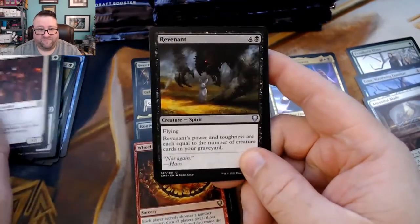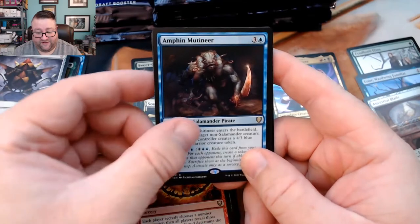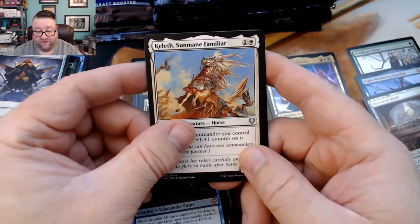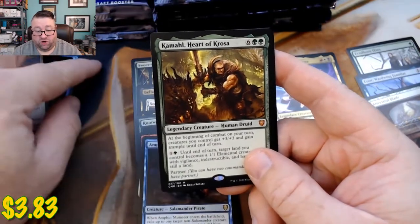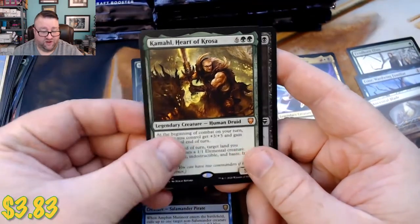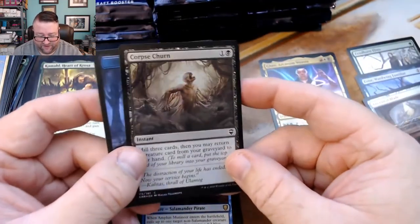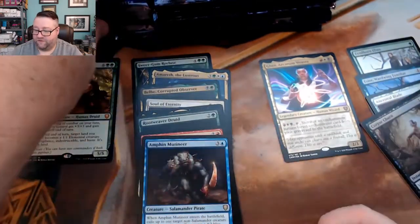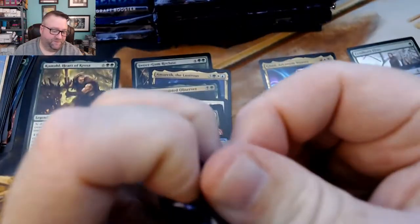We got a Fencing Ace, a Revenant, a Thought Vessel, and then an Amphin Mutineer, followed by Keleth Sunmane Familiar, and — ooh — Kamahl Heart of Krosa, our first mythic of the box! With a foil Corpse Churn. Okay, I stand corrected — that's not a very good foil. Sorry Wizards, I thought you were batting a thousand. But still, you're batting pretty good — you've got some gorgeous foils in this set.